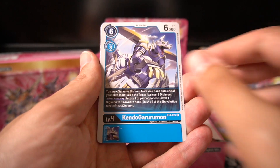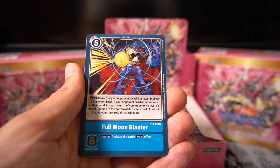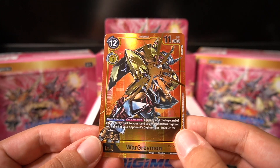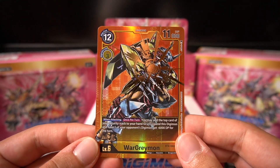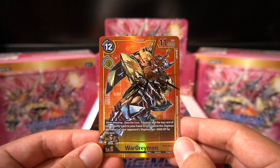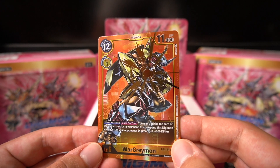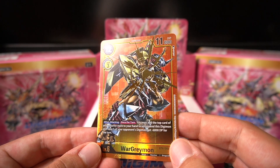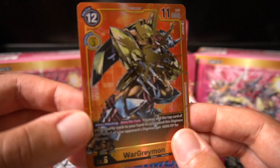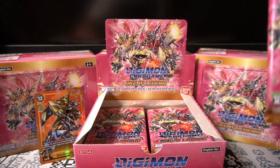BurningGreymon, KendoGarulemon, Banchogolemon, Blumenblaster and — oh my God, Jesus! This one looks insane. Now that I see the foiling in person, the fact that it has like the sun as a gold splat looks super good. So it's the same as the SR one but damn, that is a hot little pull right there. Deserves its own spot for sure.